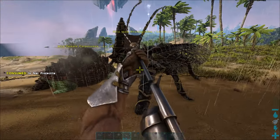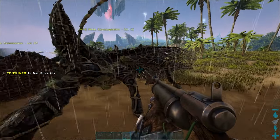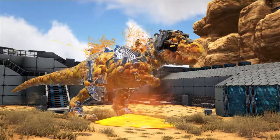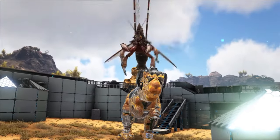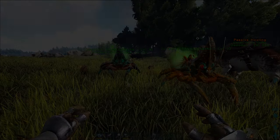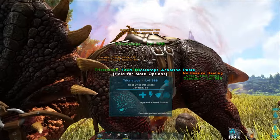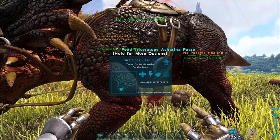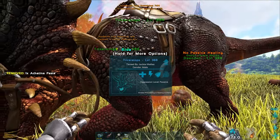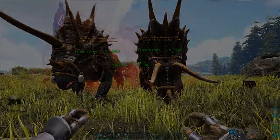To increase its level, make sure to feed the impregnated tame every time it asks for something. You can choose not to feed the impregnated dino, but the Sky Reaper will come out much lower level than the parent. If you feed the impregnated dino, the Sky Reaper will come out right around the parent's level, possibly higher depending on how well you fed it. To feed the impregnated tame, just have the item in your inventory and walk up to it — it will prompt you to feed it with a button.